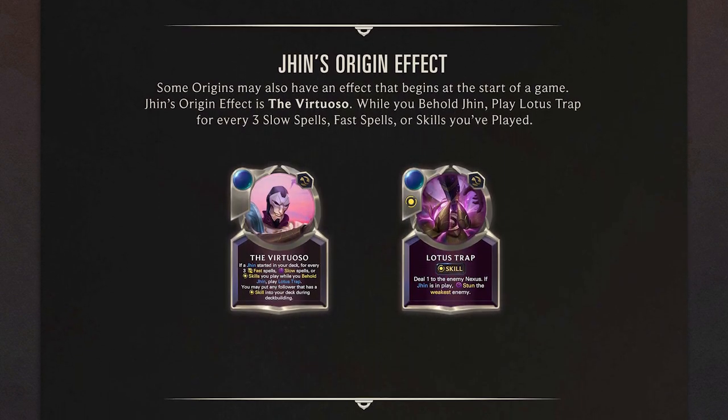Some Origins also have effects that start at the beginning of the game. In Jhin's case, if you behold him, you play a Lotus Trap for every three slow spells, fast spells, or skills you've played.